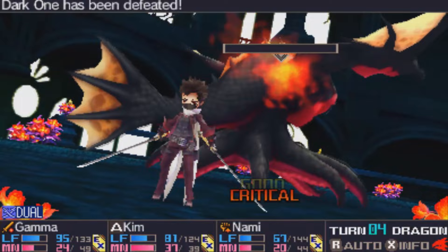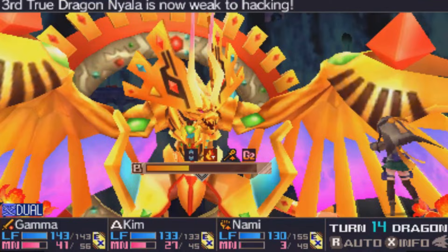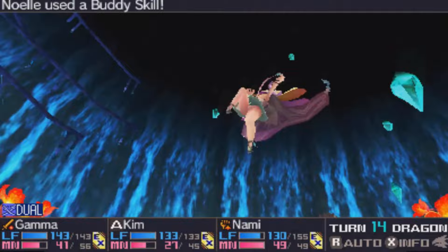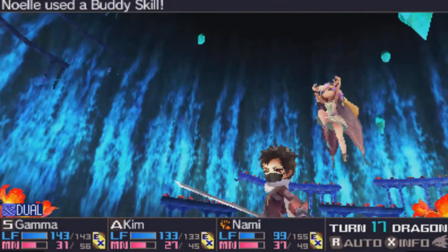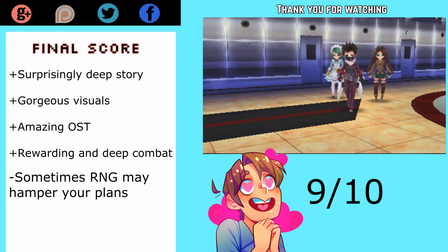Another issue, much bigger than that, is how RNG-reliant a lot of the later battles can be. Bosses never adhere to any sort of pattern, so you never know when their most powerful attack is coming. While you do have the ability to counter some of these, the later you get in the game the more luck-based it gets to debuff a boss after they charge up. The buddy skill was made to break an enemy's buff, but there were many times later in the game where that didn't actually happen.